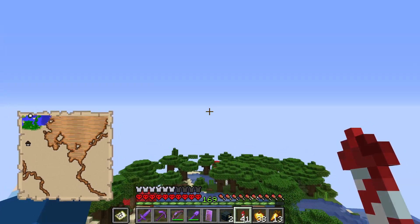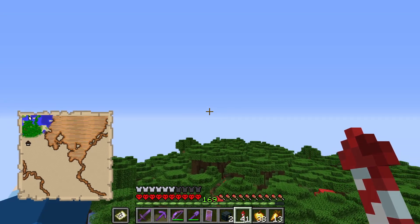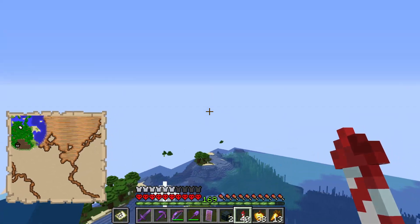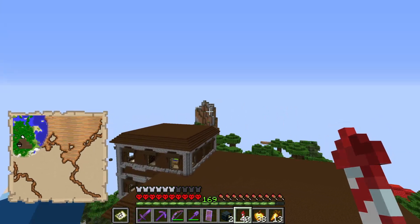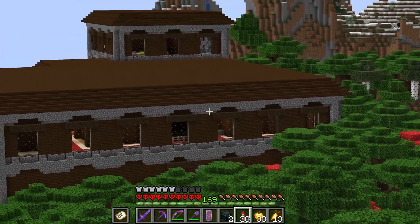Here we go — we're filling in the map, we're here. I need to generate the chunks. There it is — the first mansion of the world, and the first mansion I hope to conquer. I hope I don't die here. Okay, be confident Whistler — I can do this. Just look at this thing, all of its glory.